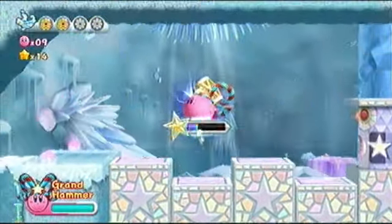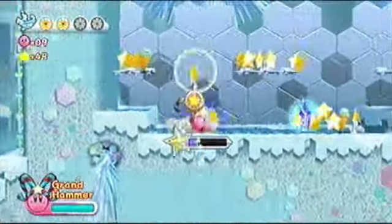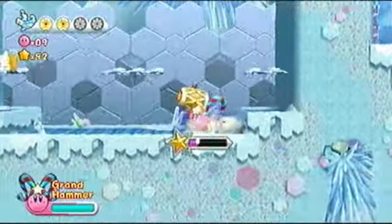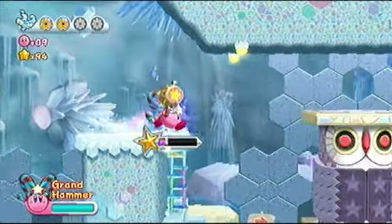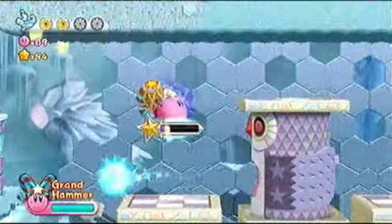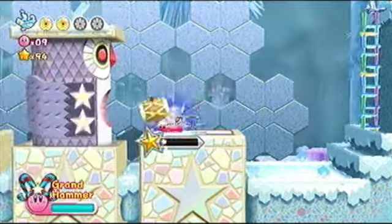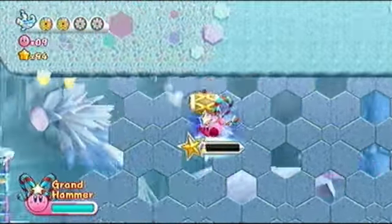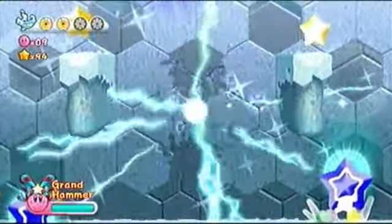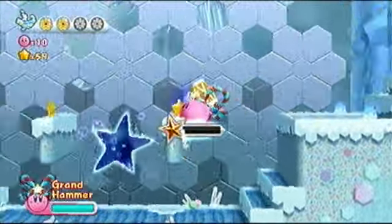These enemies are annoying. There we go, got it — and we got a blue star for that. I can already tell this ability is gonna run out soon, so we gotta hurry. Let's not waste any more time. Now we got these huge ones — let's not waste any more time. God, it's gonna run out soon. And we got another dark mini level. I'm going to go there after getting the stars.